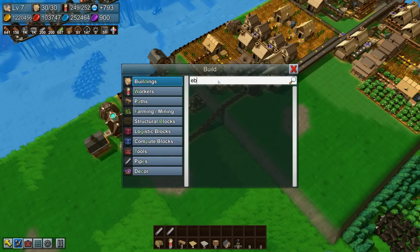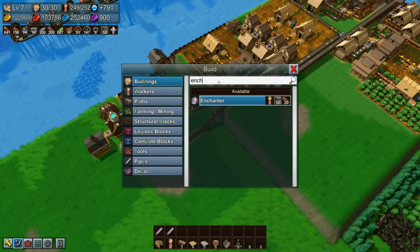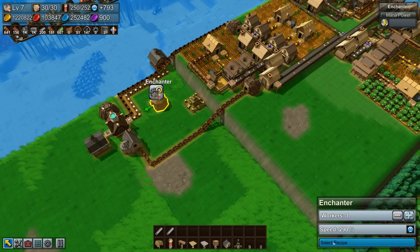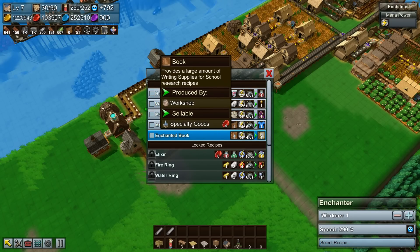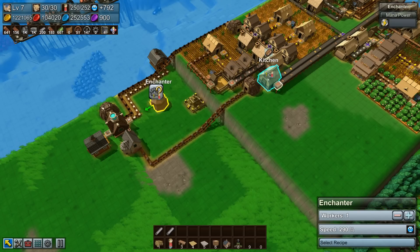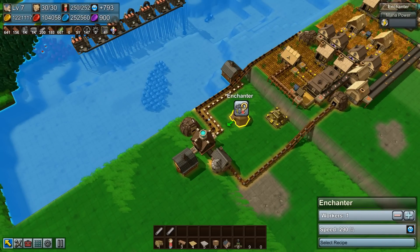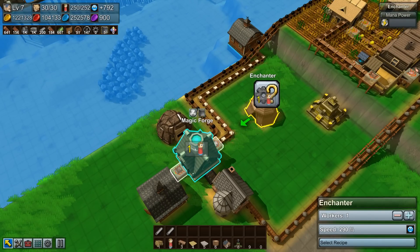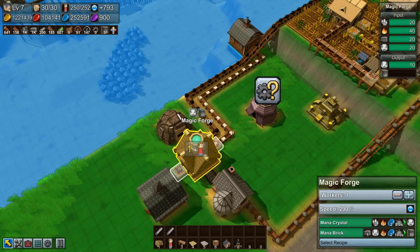Let's build that enchanter — it's under buildings. We'll plop her down and take a look at what it takes to make an enchanted book. Of course, you need a book and you need mana power. So that's something we're also going to have to look into. I think to create mana power we actually need mana crystals, which we're doing pretty well on here according to this magic forge.